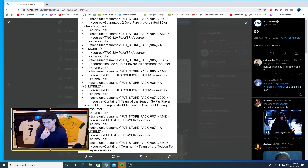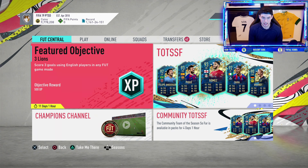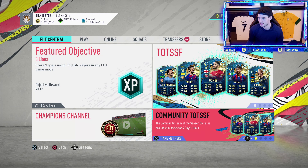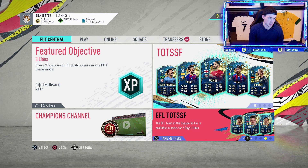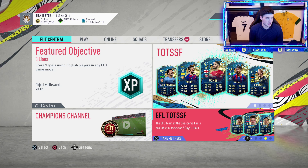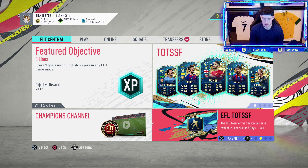So this is a tough one. It's really hard to understand when all this is going to come. My assumption — and I know this might not be so popular — is that this week the community one is going to come first because it's in packs for fewer days. The community Team of the Season so far is available in packs for 4 days; the EFL is in packs for 7 days. So there will be two separate chances at those types of players.